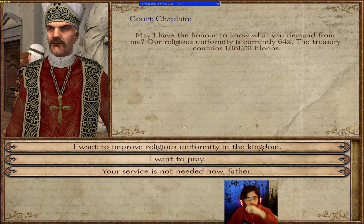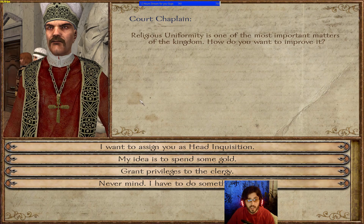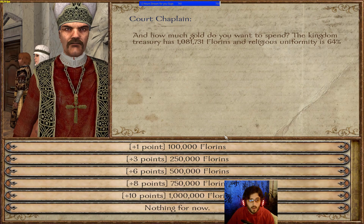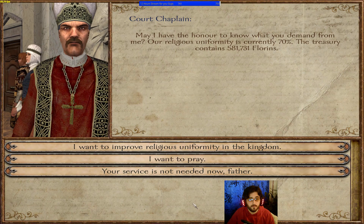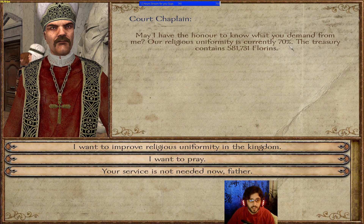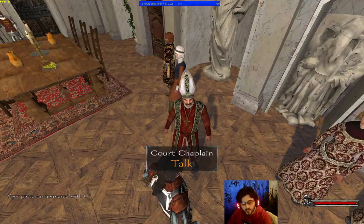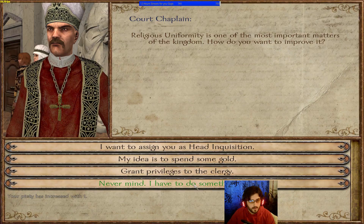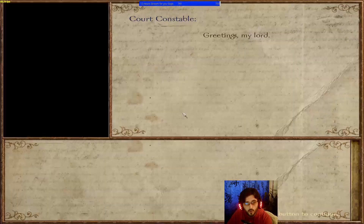The Court Chaplain handles religious uniformity for the kingdom. You can assign them as Head Inquisitor, invest gold, or grant privileges to the clergy. I'll invest half a million florins for six extra points — now we're at 70% religious uniformity. You want this as high as possible for income. You can also use the Chaplain as a normal priest for extra piety points.